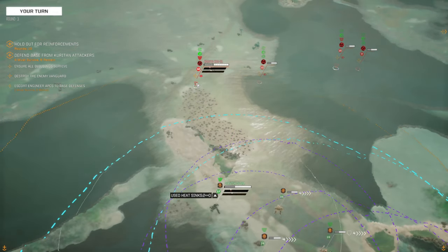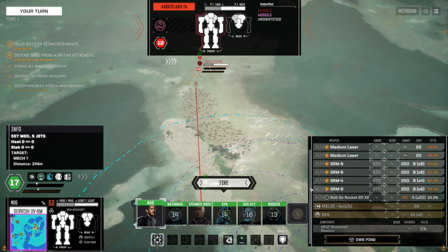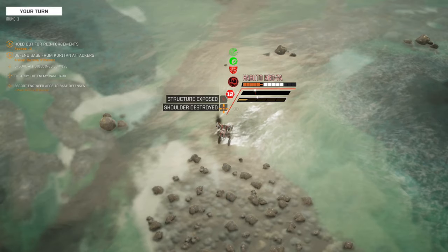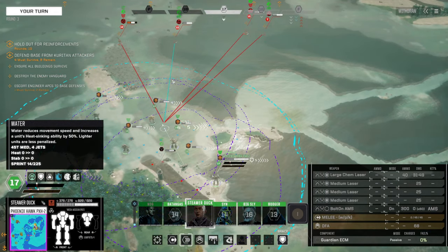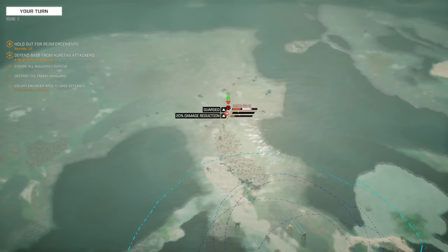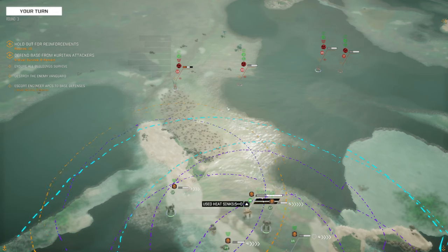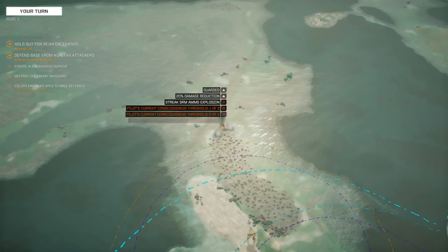Let's come in here and see what's easier to hit. Well it's definitely Caputo — let's do that and fire. We destroyed an arm. The only place we can fire everything is there, so we'll hit the Caputo. And that's a Caputo down.